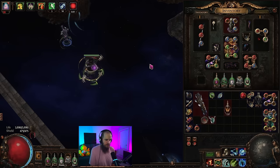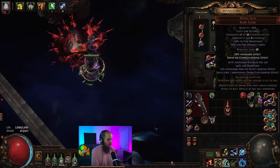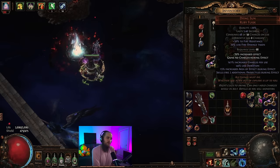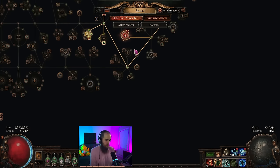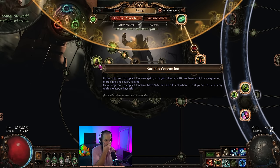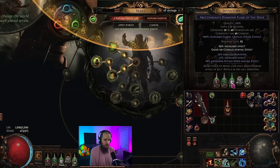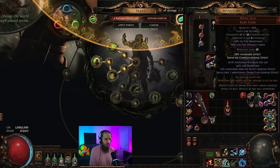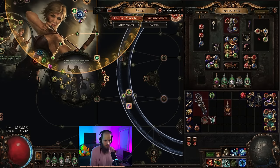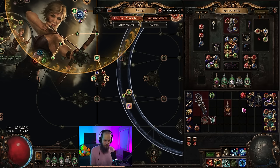That is pretty much everything that's changed about the gear. Since we are using Mageblood, we're using different flasks — all detailed in the POB. We are going to be using a Dying Sun in the bossing setup. One big thing about the Dying Sun is you might notice the 70% increased effect. The node that gives 30% increased effect when you've hit an enemy with a weapon recently does not work on Mageblood flasks. However, this Dying Sun does get the effect. So with 100% increased effect on this Dying Sun, this is giving us four additional projectiles — one of the main ways we're getting this super huge amount of damage on single target against bosses.